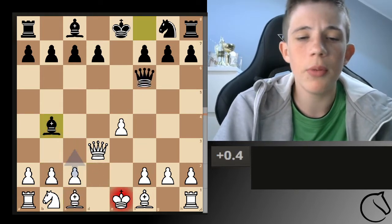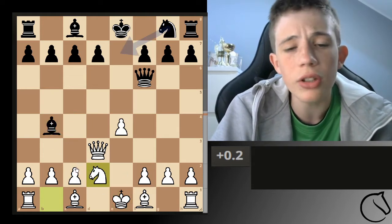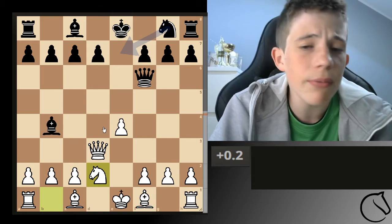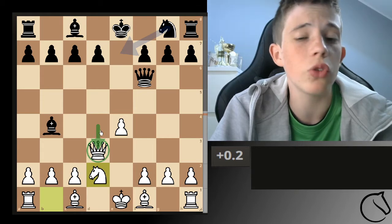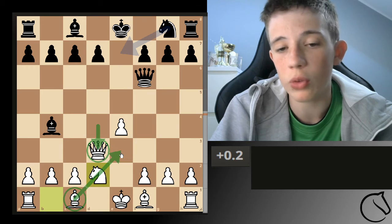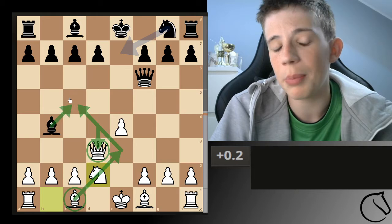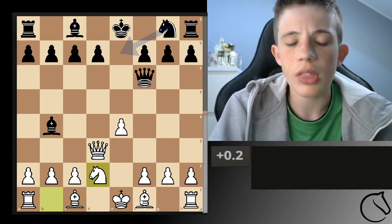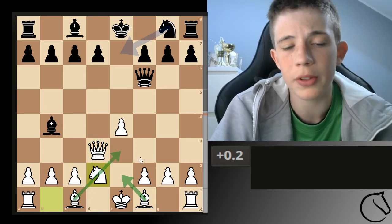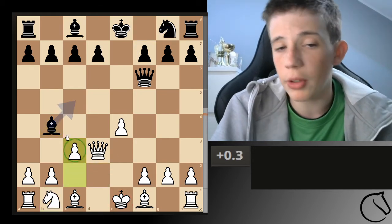Moving the knight in between doesn't blunder anything, but it loses momentum because you've blocked in your bishop. The main reason we play Queen d3 is to not block the dark-square bishop, since we want it to go to e3 later. If the bishop were to move here, and with the queen blocking our other bishop, both bishops get blocked and will have a hard time developing.